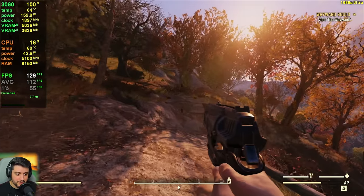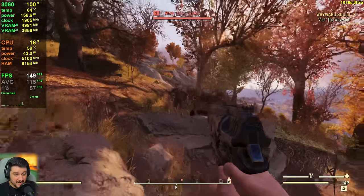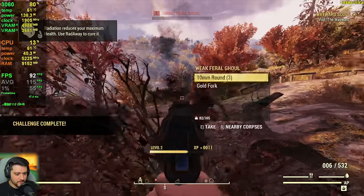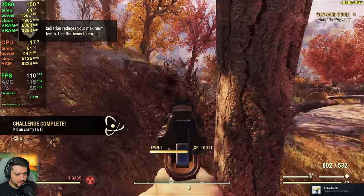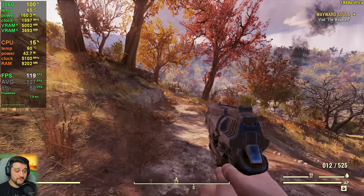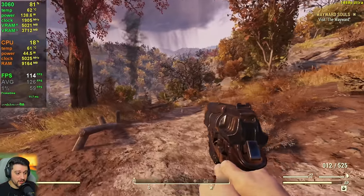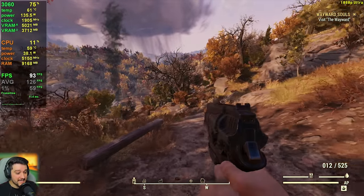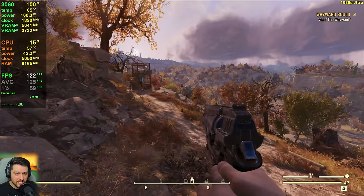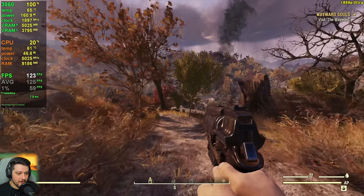The only reason I am unlocking the FPS — it comes locked at 60 by default — is because I'm here to test the GPU, so I need to know what it's fully capable of without any limitations. If I was actually playing the game, I would just lock it to 60 frames per second, because when you unlock the FPS in this title, it breaks some of the physics. Still, this is the way to see 100% GPU utilization and the way to test the GPU here, so I'm gonna keep using this.